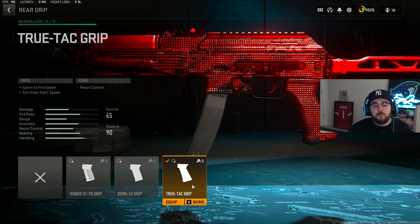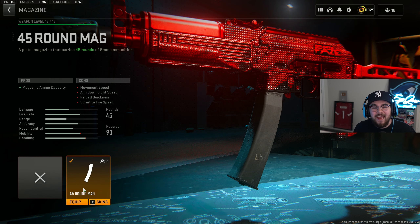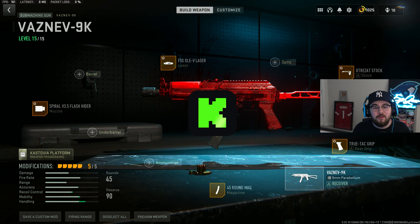Mixing in perfectly is the True-Tac grip for the rear grip giving you guys ADS speed and sprint-to-fire speed, making you faster on the map and making the Vaznev 9K even more snappy. For the tuning on the rear grip I did plus 0.74 for recoil steadiness and negative 0.35 for sprint-to-fire speed. For the last attachment we're tossing on the 45-round mag — increasing that mag capacity so you don't have to reload after every single kill. That's my full build for the Vaznev 9K SMG in Warzone 2 Season 5.